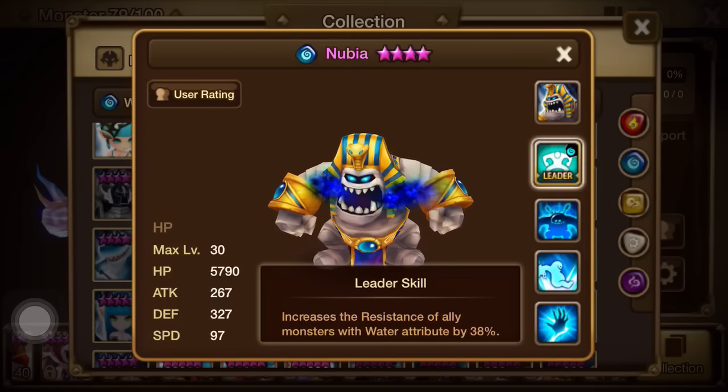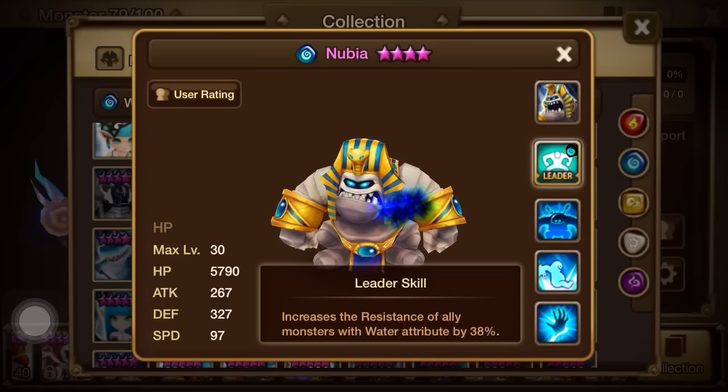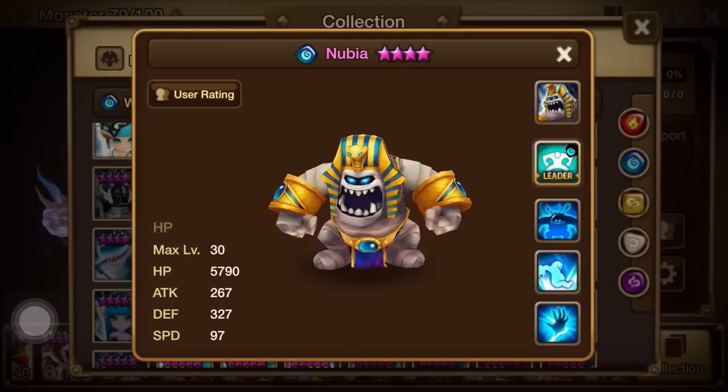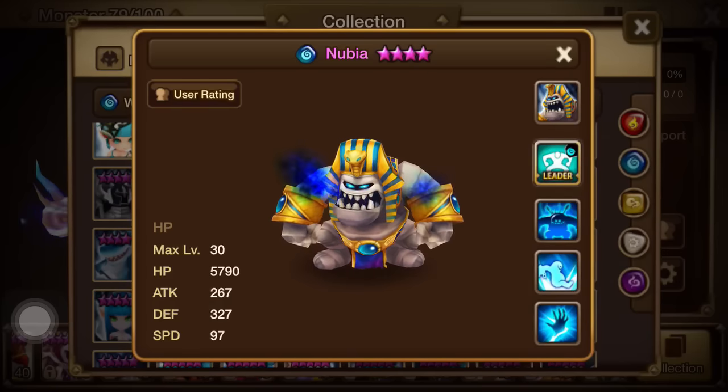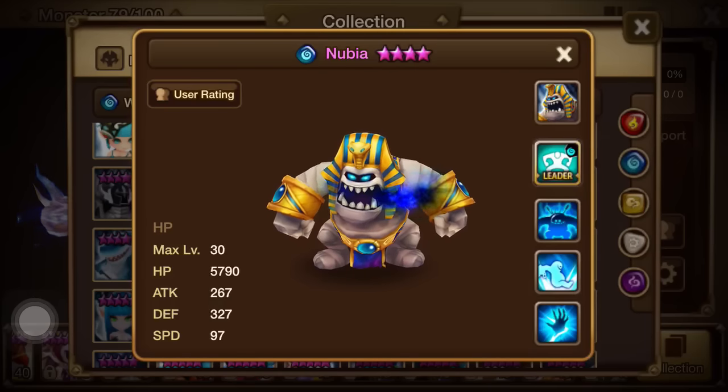The resistance leader skill is nice at 38%, though you're not going to be in too many situations where you can take advantage of it unless you have some kind of fun-based team in a guild wars setting or something like that.